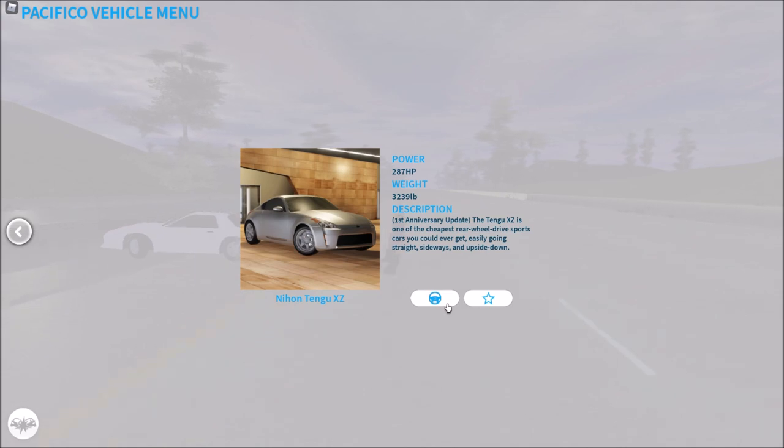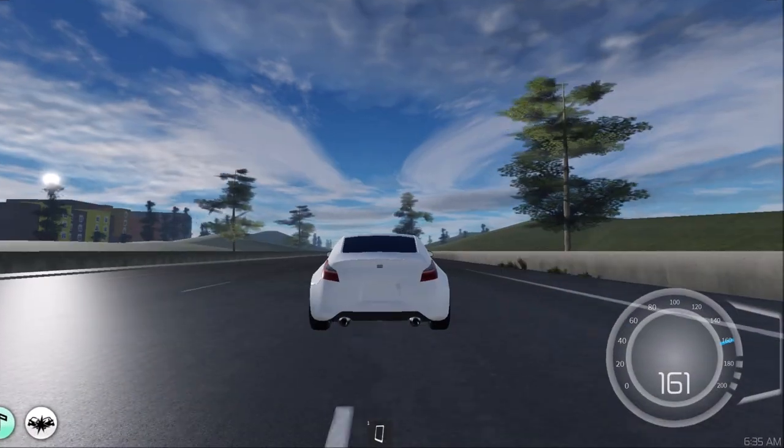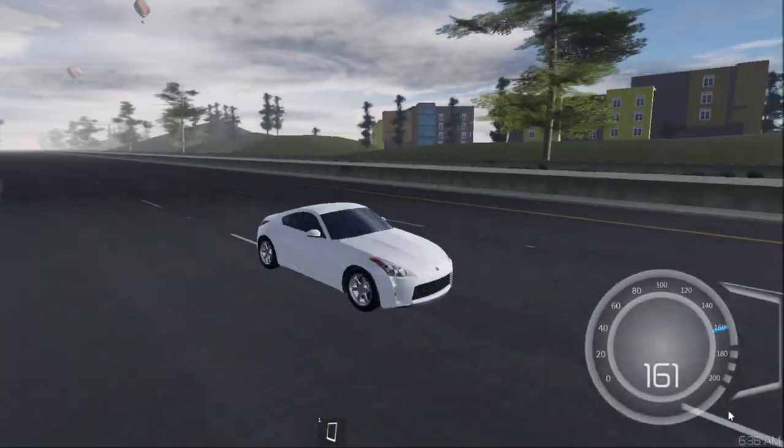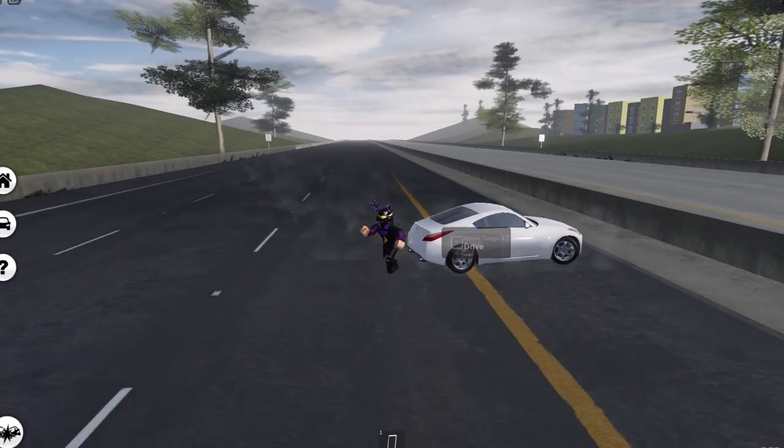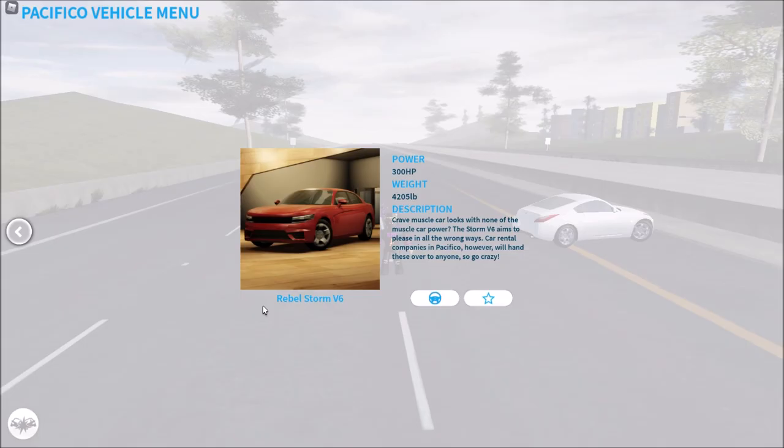Then we got the 350Z. This can do a burnout — oh yeah, it can! Let's see how fast it is: 161 miles per hour. That's pretty quick. It didn't accelerate too quickly but it was decent. Just keep in mind that it's a free vehicle.